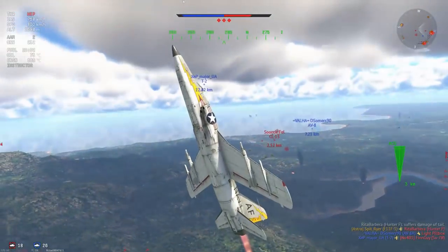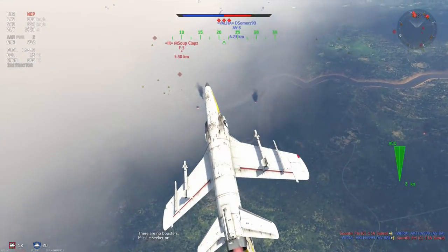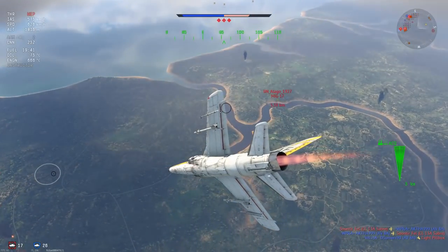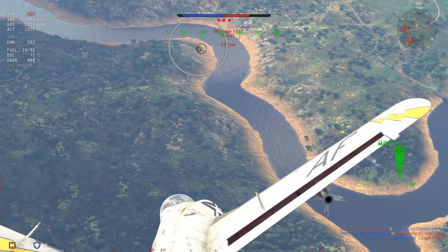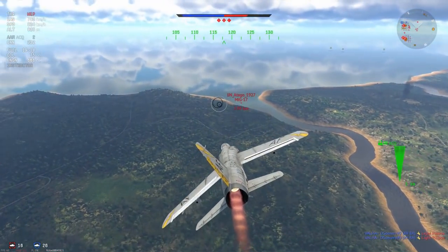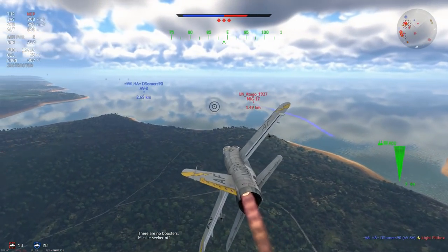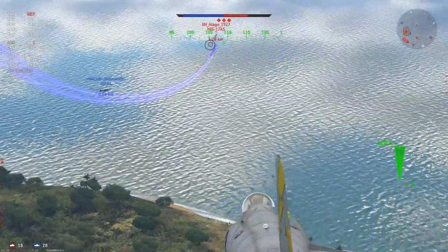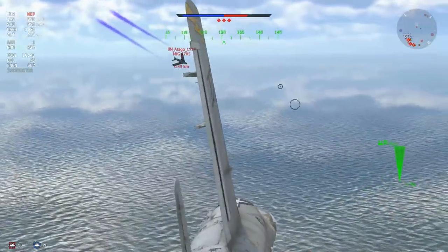Something like the Lightning follows a very similar pattern, where the plane is actually very tough to play — it doesn't have great energy retention, it is very wobbly, and it has only two guns positioned awkwardly in the fuselage, with two missiles that aren't exactly the greatest. The issue arises when a player with reasonable experience gets their hands on a plane like this — if experienced guys can exploit it but the average Andy can't, where should this plane sit for balance purposes?